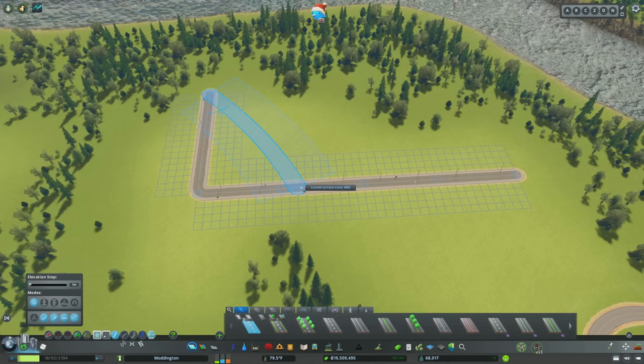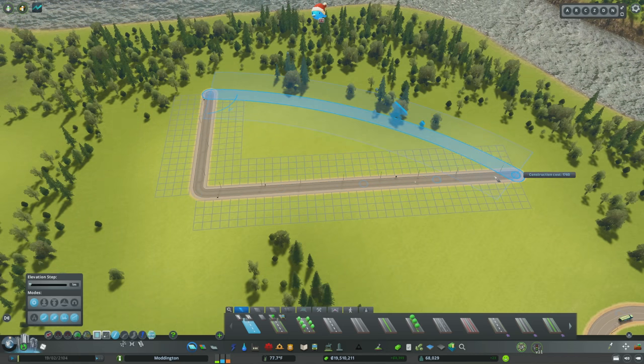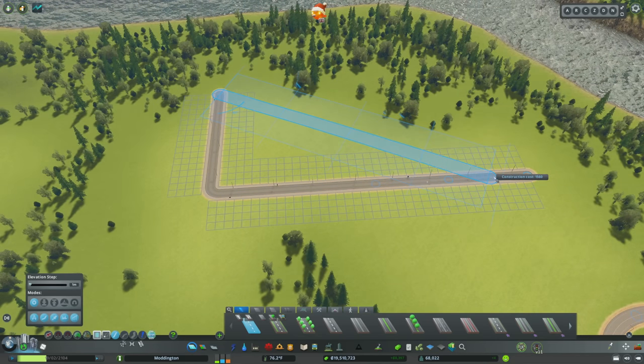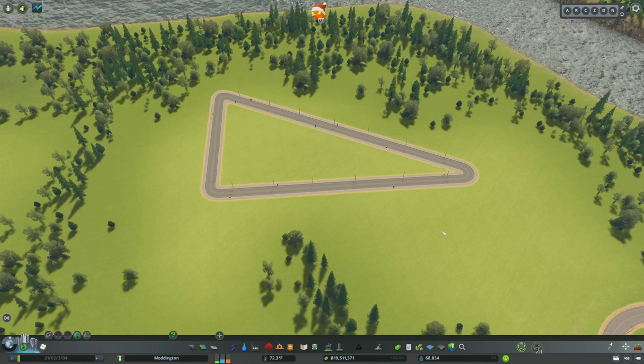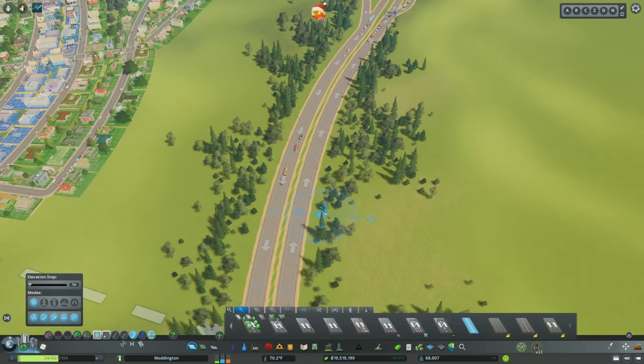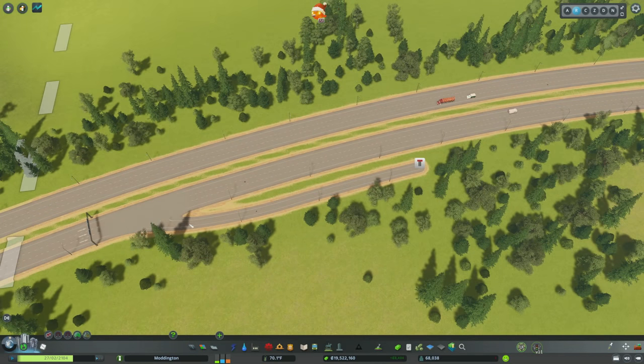One of my favorite uses for Anarchy is eliminating road bending. If you create two roads and try to form a triangle, the road bows and bends at awkward angles. Turn Anarchy on and everything becomes straight, enabling really interesting blocks — like a triangle that would not be allowable without Network Anarchy. I also find this incredibly useful when creating freeway exits: build a dirt road, turn where you'd like, and with Anarchy on you can upgrade it no problem, getting a nice tight angle you'd struggle to achieve in vanilla.